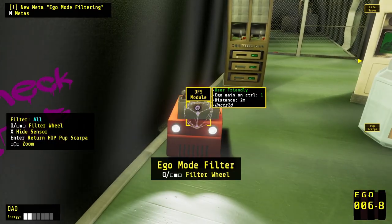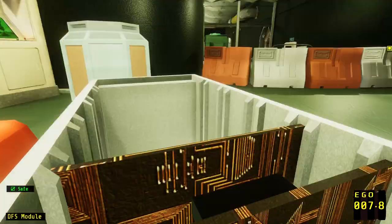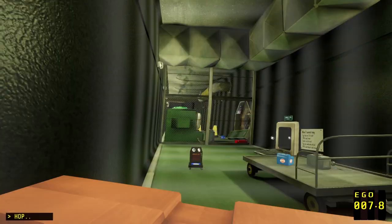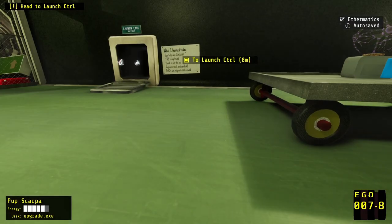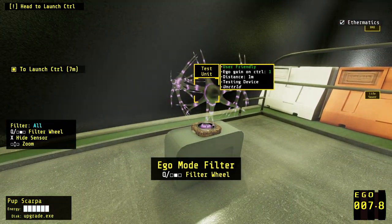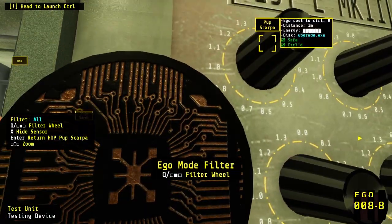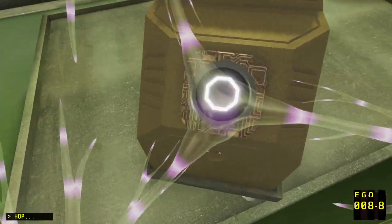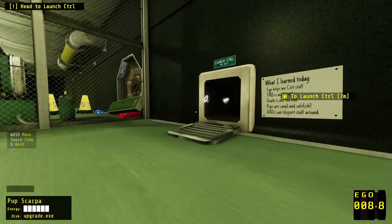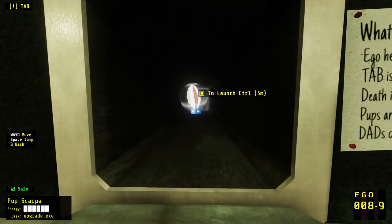There is something here to gain control of though. I don't know what we are. Okay, so we should be good now. Yeah, we're good. Battery. Test unit — just some free ego, basically. What I learned today: ego helps me control stuff. Tab is my friend. Death is not the end. Pups are small and safe-ish. Dad can teleport stuff around.